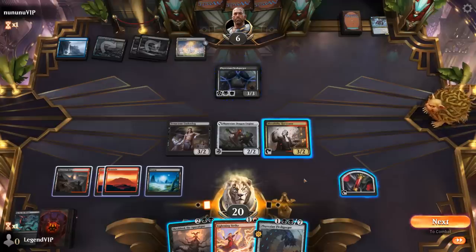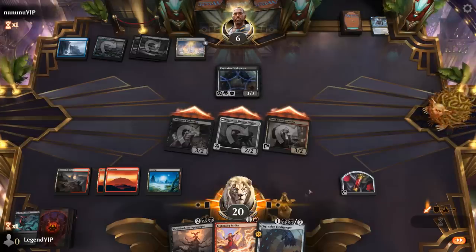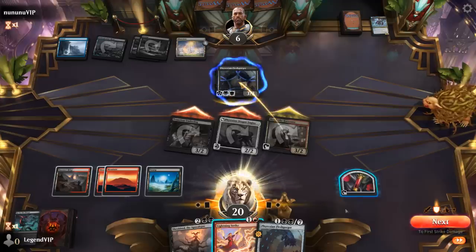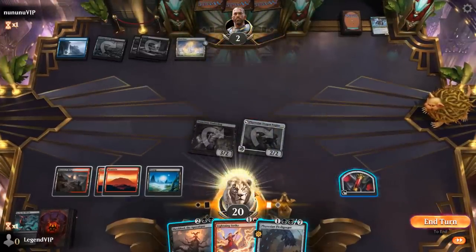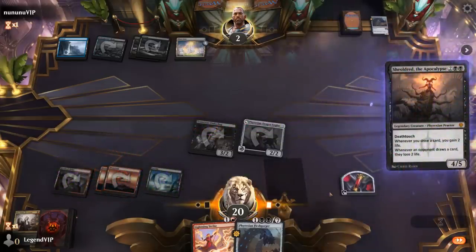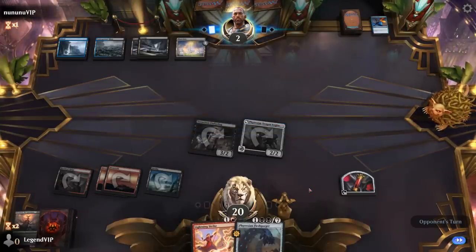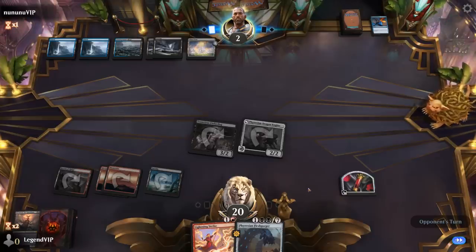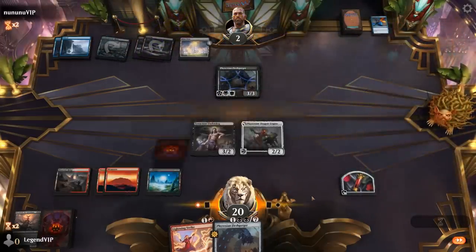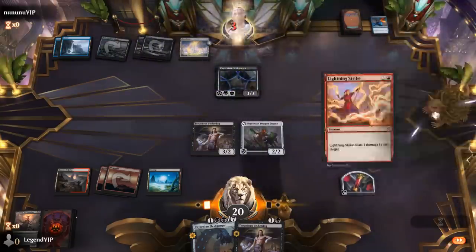We could Lightning Strike, play Fleshgorger, and attack for the win. If they block the Dragon Engine, attacking is fine. We could also play Shieldred if something weird happens. Opponent's at 2 — could kill with Lightning Strike, although they could have a Negate. We'll play Shieldred instead just in case. There's the Info Stroke, which saves them. But we still have a lethal Lightning Strike waiting in the wings. We got close to Melding Mishra again, but opponent had the Rono's Vortex. Still, like most games, despite getting close to Melding, I think we're still going to win regardless. On to the next one.